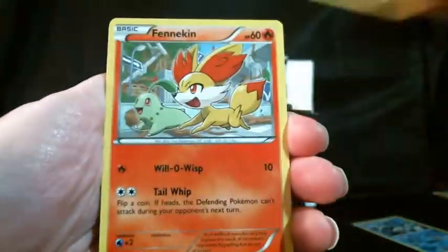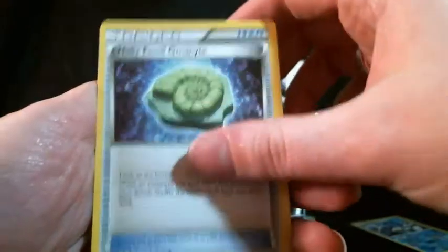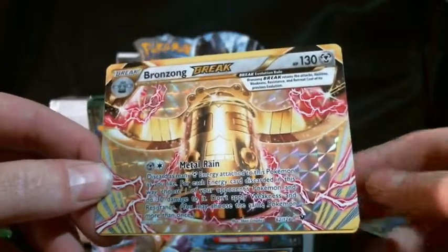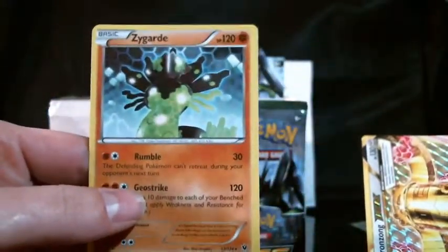This next pack has a Snubble, Fennekin, Jigglypuff, Snivy, Deerling, Altaria Spirit Link, Wigglytuff, and Helix Fossil Omanyte. We have a Bronzong Break, which is one that I needed — so there is our third Ultra Rare from this box already, and we're only four packs in! Our rare from the set is a Zygarde non-holo.